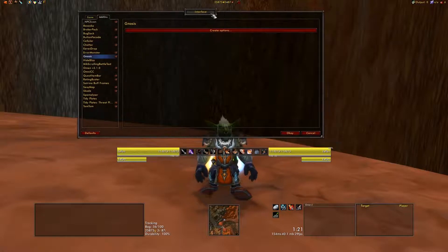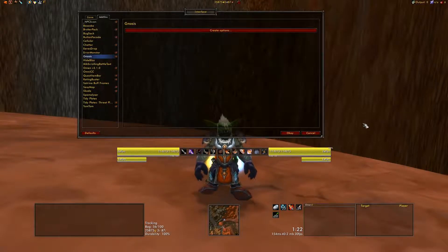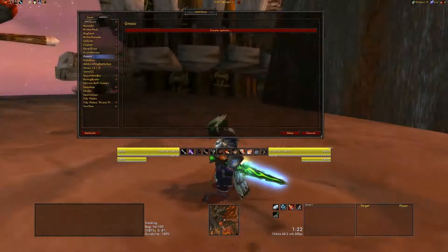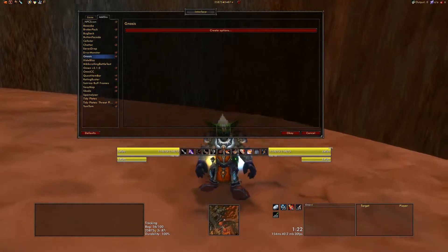When you load Gnosis for the first time, you'll get a big dialogue box in the middle of your screen saying 'Hi, welcome to Gnosis. Would you like to load a default configuration?' I recommend loading that default configuration and then setting it up however you want. If you're already using a mod like Quartz, I would recommend just turning it off and replacing it wholesale with Gnosis. Running two cast bar mods seems completely excessive to me, but do as you please.